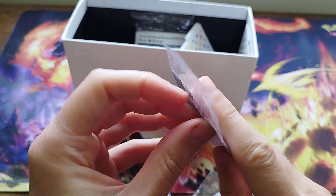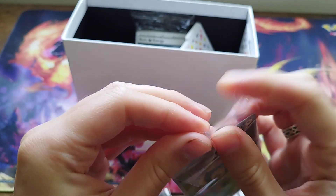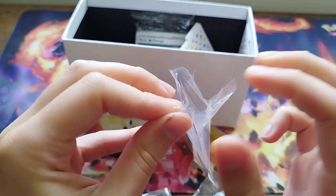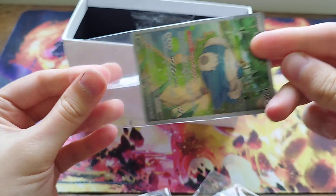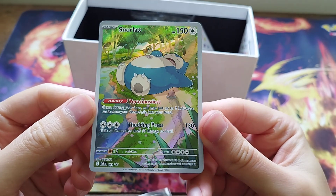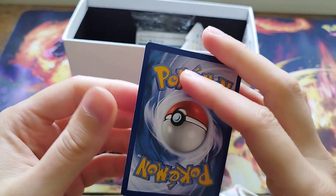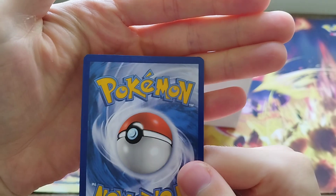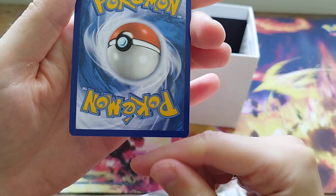And we've got our Snorlax promo. Some of the ones that I've seen out of this - the quality of the promo is not that good. We're talking a lot of bends and damages on the corner. So we'll have a look at ours and see what it's like. Let's get rid of this plastic. Yeah, it's pretty well centred on the front. Can't really complain with that. Look at the back - the back's off a tiny bit. So you've got a bit of whitening in that corner, a bit of whitening in the top.